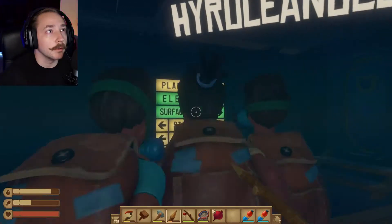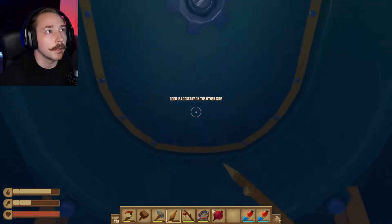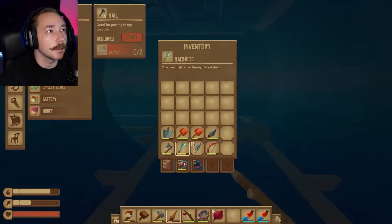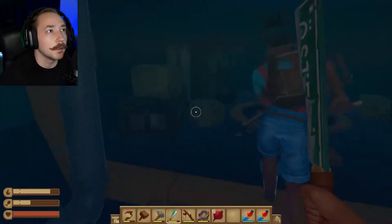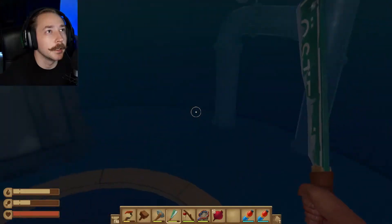Alright, where are we going? Plantation, elevator, surface access, storage area, generator, cafeteria. I'm going this way — it's blocked. Door is locked from the other side. Just kidding, I'm going the other way. Look at these bugs. I probably armed myself with my thing. Goodbye — oh, I got stuck.